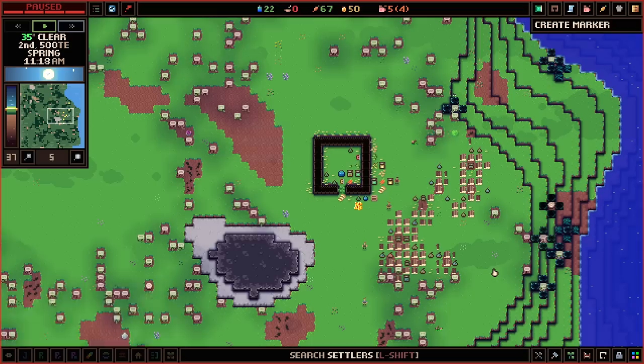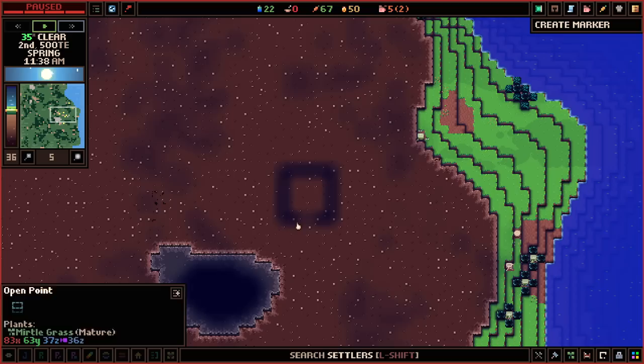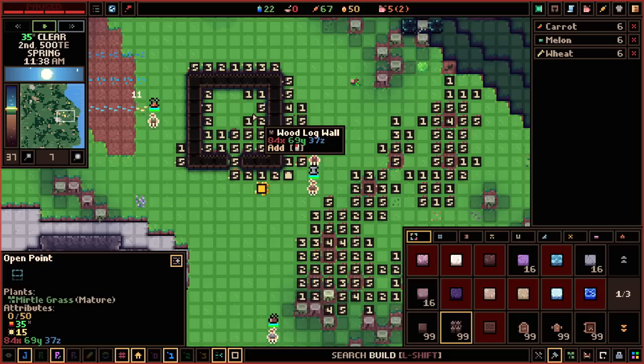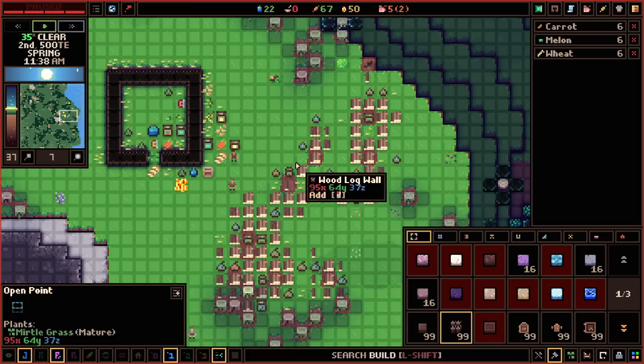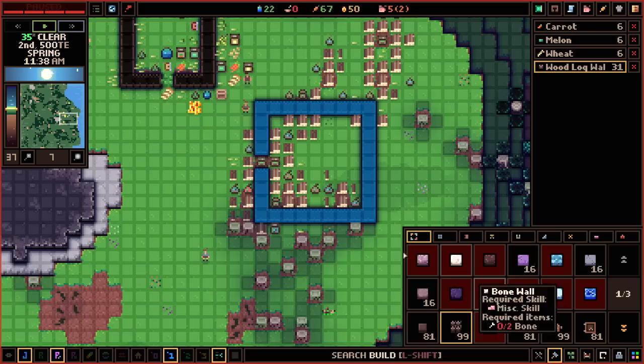I'll just plant manually for right now, which means it'll be very organized and easy to keep track of. Nim is going to go over here and start planting crops. We also need a storehouse — a place to put all our things because there's a lot of stuff laying around: seeds, myrtle grass, carrot seeds, jars of water, books. This is chaos and I cannot stand chaos inside my society, so we need to make a storage room.